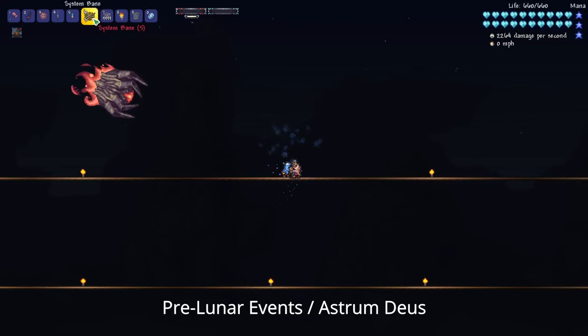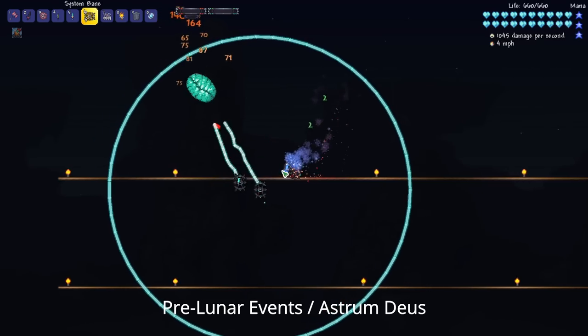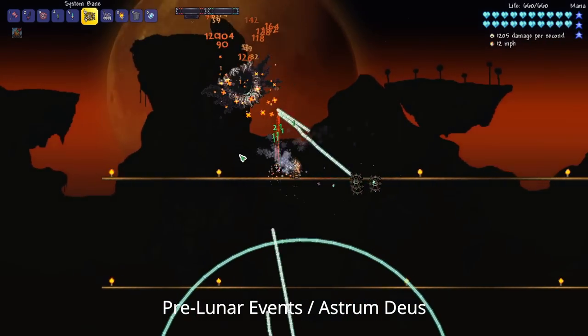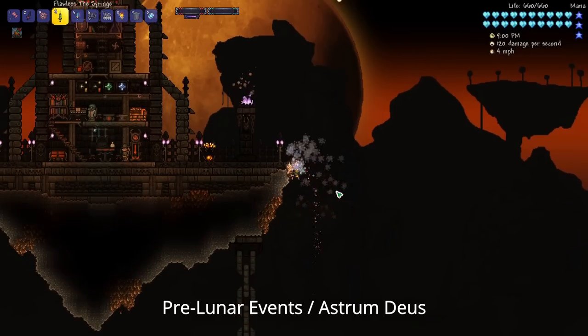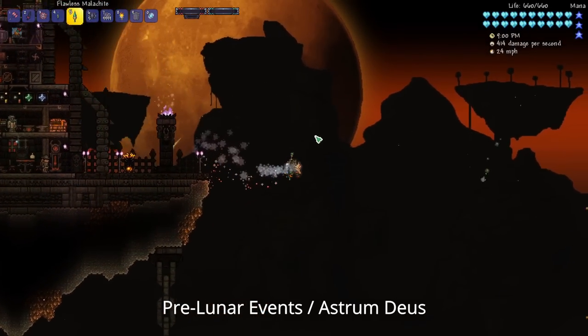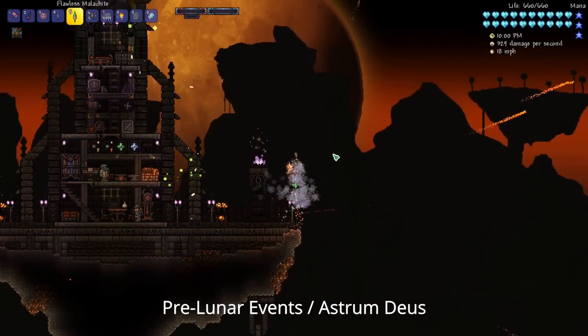Another thing you can use to make your fight against the Ravager a lot easier is the System Bane, because it shoots out lots of electricity. Definitely throw these down while you're fighting the Ravager to do a lot of extra damage. Once you've got these weapons, it will make the Plaguebringer Goliath fight a lot easier, and you can get the Syringe, or if you're super lucky, the Malachite — the 1% drop rate weapon from the Plaguebringer Goliath.